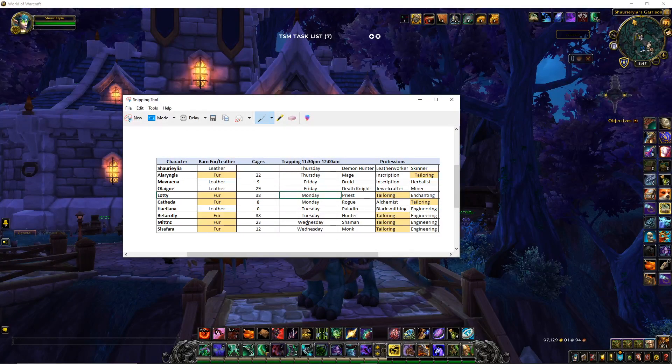So my druid is my herbalist and my death knight is my miner. My leather worker is a musketeer. You only need one of each. So then I thought, how else can I make gold? I broke it down so that I now have six tailors. Only one has tailoring maxed out — the other five have tailoring just for the garrison building so you can get your hexweave cloth and make hexweave bags. I put eight up just last week and they sold in a day.